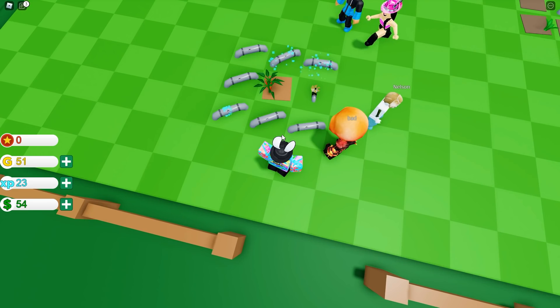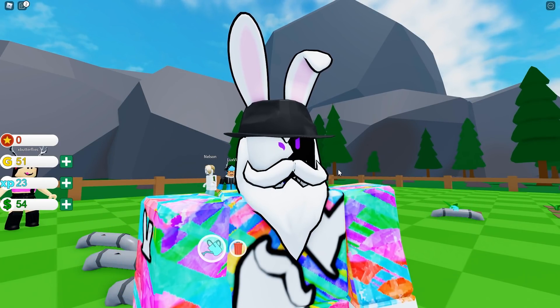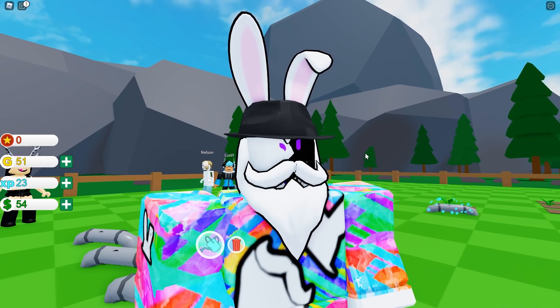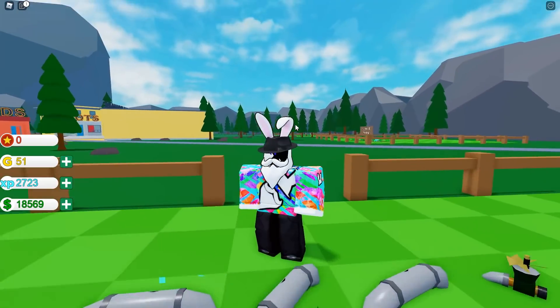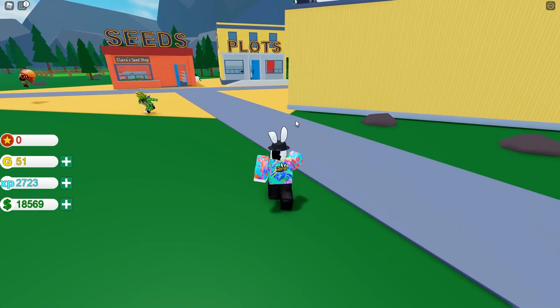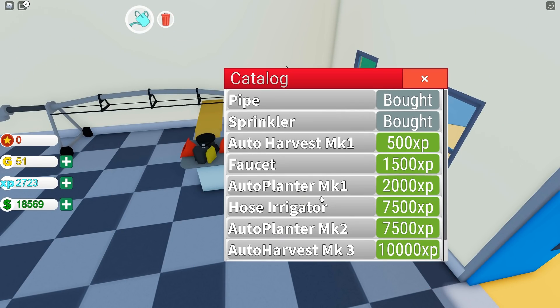We put a bunch of pipes around it - perfect. Now I'm going to do a little bit of grinding here because it's going to take some time, and I'll be right back to show you the progress. Alright, we're back - I currently have six chili plants going, sitting at $18,500 with 2,723 XP. I'm going to make my way over to the hardware store to see what we can purchase. I can afford the auto harvester mark one and the faucet. Now I'm wondering if it's better to get an auto planter mark one for 2,000 XP and the auto harvester so I can keep it flowing automatically.